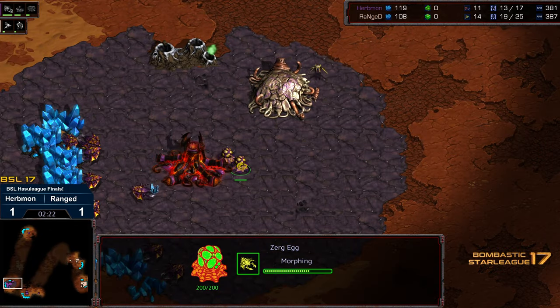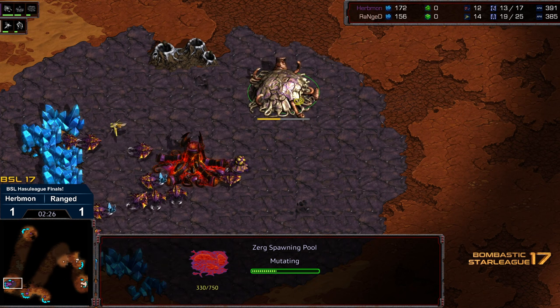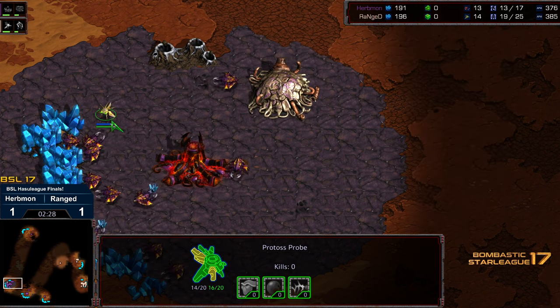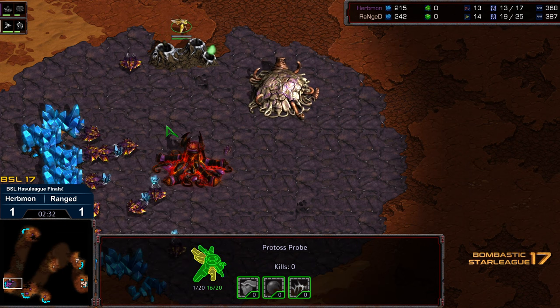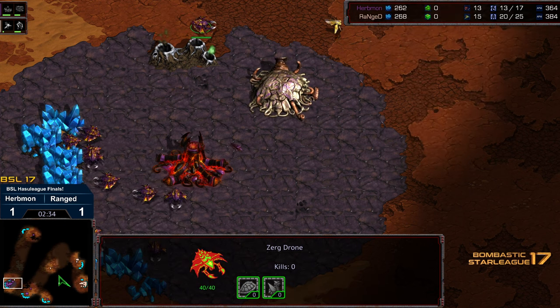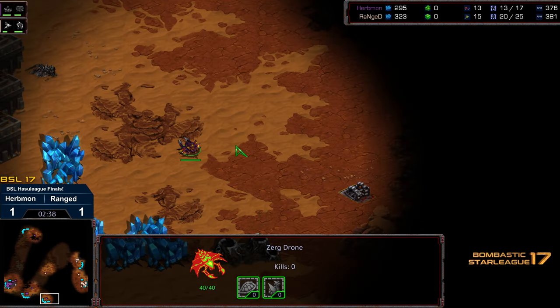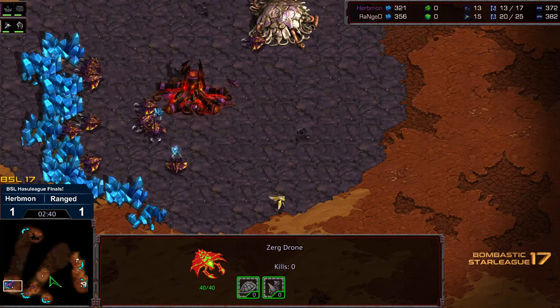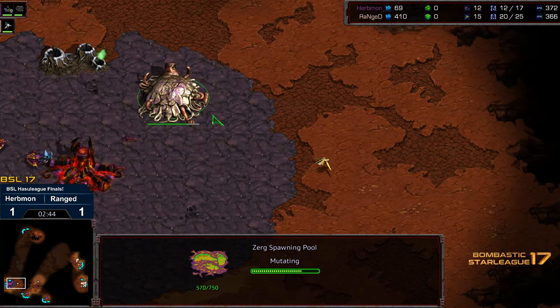Now Urbmon sending out a scout. Now that he's got nothing at the natural expansion, he needs to, out of necessity, save Larva right this second so he has sufficient Zerglings. In the meantime Ranged being very annoying with this probe, to the point where he's getting a dedicated drone. Another drone actually staging to go ahead and drop a third hatchery — this could be disastrous — before having enough Zerglings, and I'm curious if that's going to eat into minerals for additional Zerglings as well.